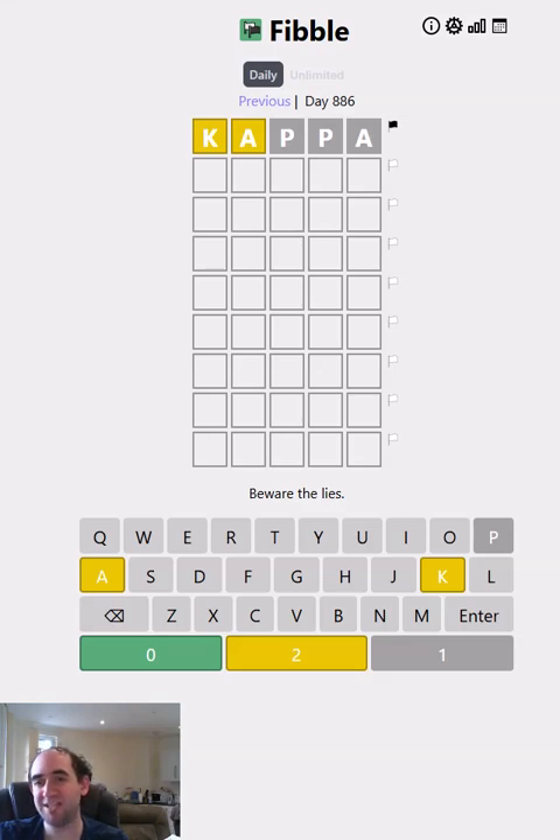It's auto-populated, that first guess. Usually I would keep any yellow or green letters that I get given. But I think today it's just so overwhelmingly likely that the K is lying, because it's just such an uncommon letter. Let's just assume that's lying — that means we've got to use the A and four new letters. So how about we just try four common ones?